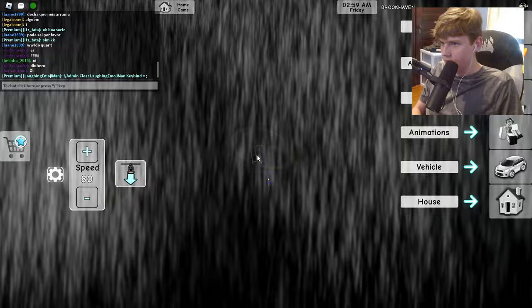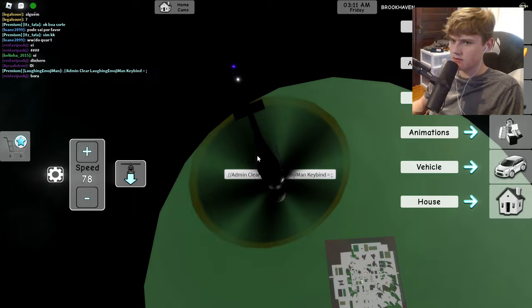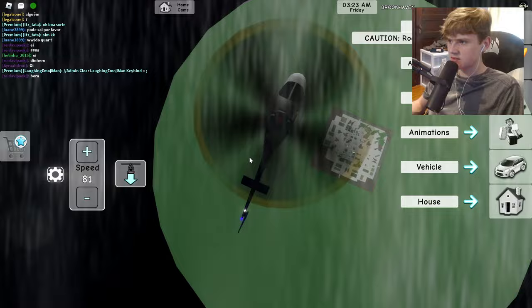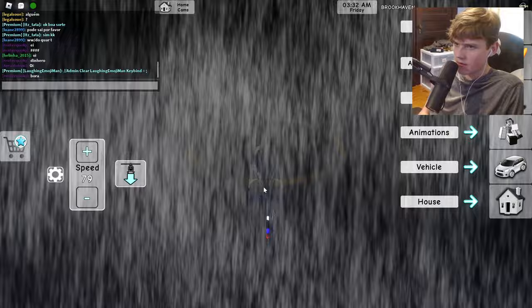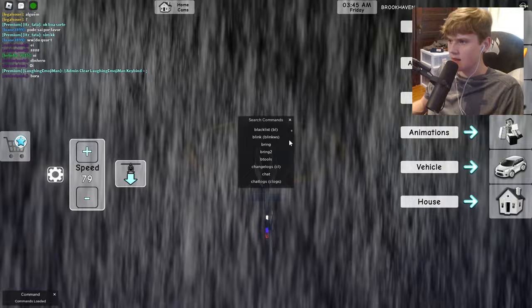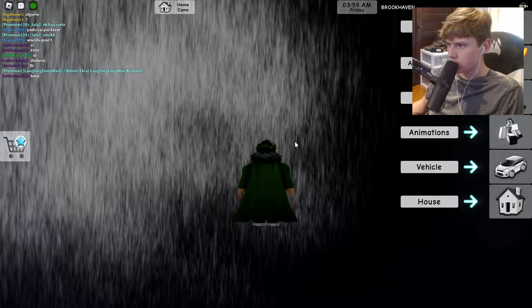Click enter and there we go — we basically just got admin. To activate our admin commands, press the keybind key. As you can see, a box shows up. I'm going to type 'fly' or 'cmds' — cmds shows a list of admin commands. I type fly and I am now flying in this Roblox game.